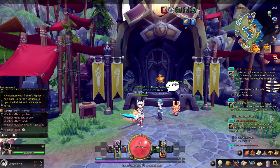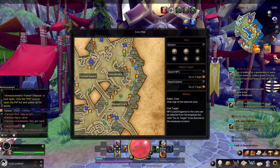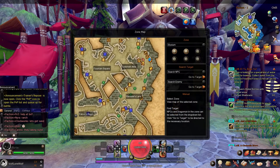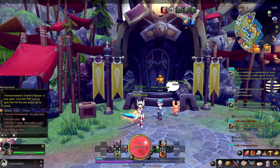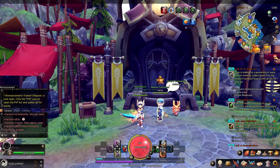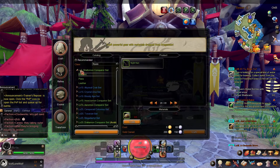Hello everyone and welcome to the next beginner guide. This one is about crafting. First things first, you've got your craftsmen who have a little symbol over their head. You can see these symbols from your map, or go to the guide and it will automatically take you there. I won't push that — let's just go straight to this guy right here in front of me and talk to him.